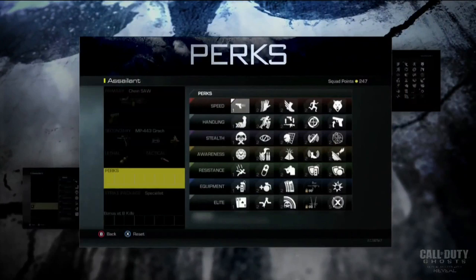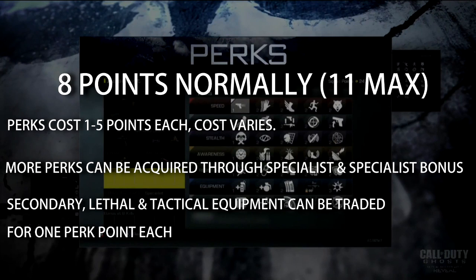We have — I believe — 35 perks total. They're divided into certain different classes and there is a perk system I want to briefly explain. The new perk system is pretty interesting. You have 8 points per character and you can select a multiple arrangement of perks. Perks cost 1 to 5 points each, and the cost varies depending on what the perk is.